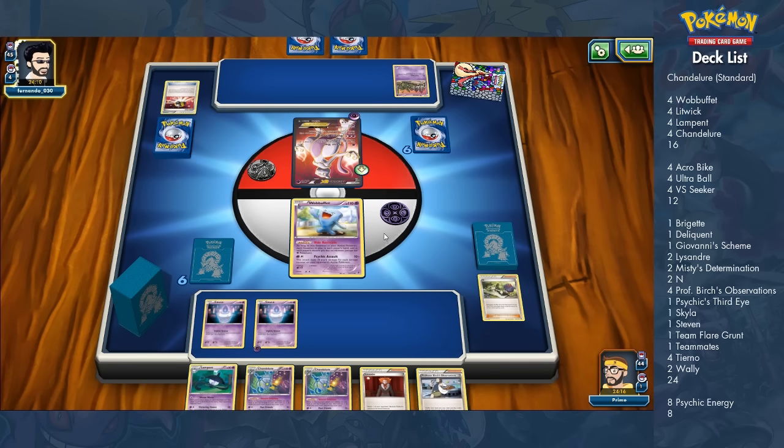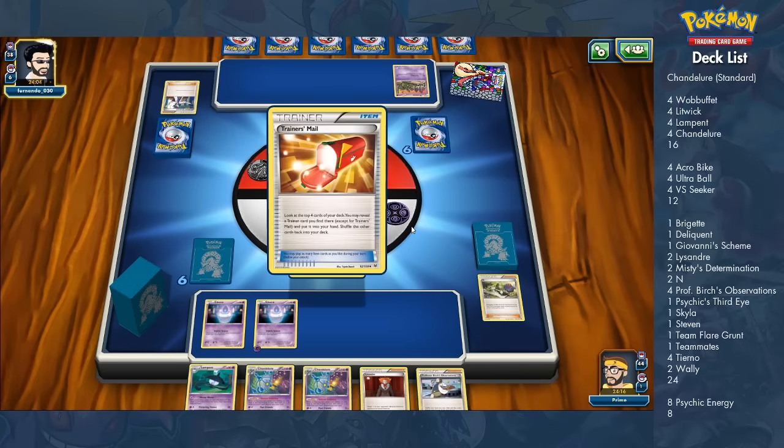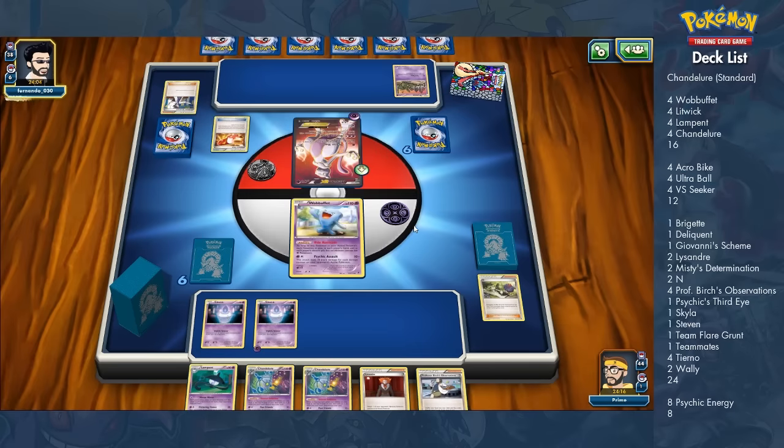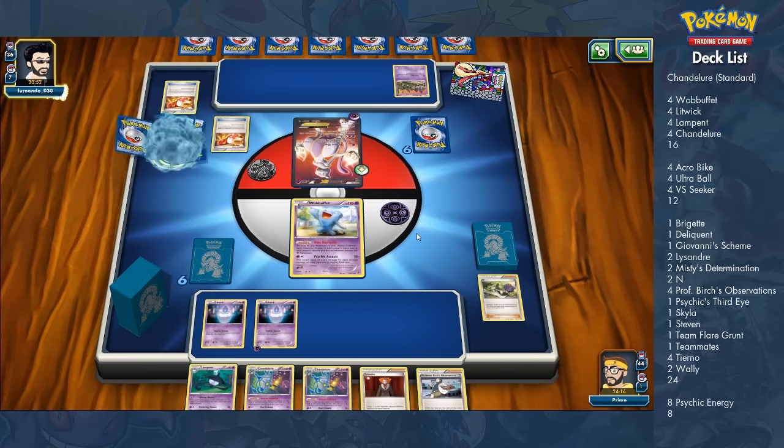A lot of times I need Skyla to go get a VS Seeker so I can use a supporter card from my discard pile. Once you get all the supporter cards in your discard pile, VS Seeker becomes such a vital card because it allows you to reuse any of these supporters — it's like having a Swiss army knife of supporters in your discard pile.